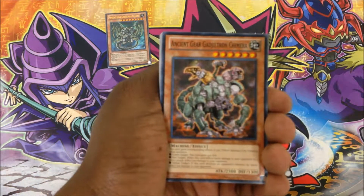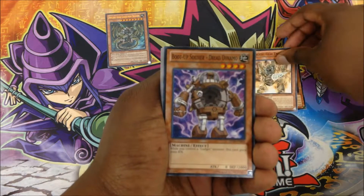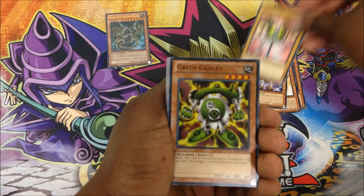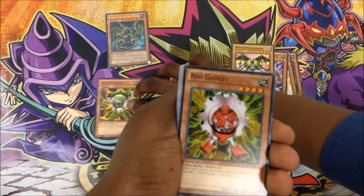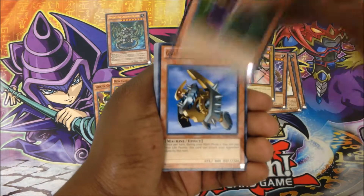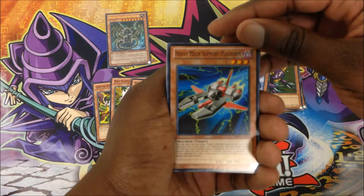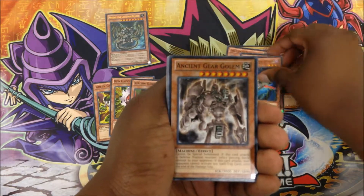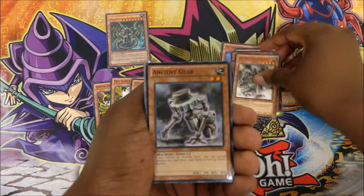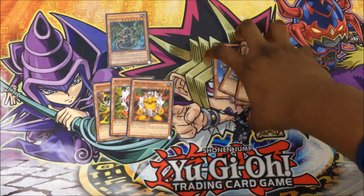We have another Ancient Gear Chimera, Ancient Gear Engineer, Bolted Up Soldier, the Chemical Chaser, Green Gadget, Red Gadget, Yellow Gadget, the classic Cannon Soldier, Gear Golem, the Evil Fortress, Heavy Mech, Supporting Platform, Ancient Gear Golem, Ancient Gear Beast, Ancient Gear Soldier, Ancient Gear Times 2, and Ancient Gear Cannon. And those are all the monsters.